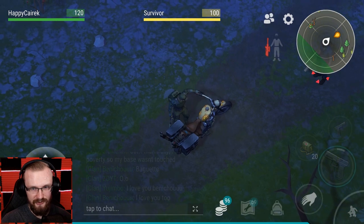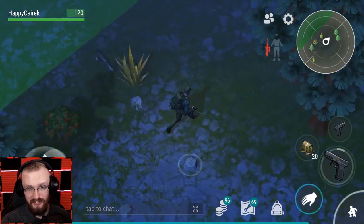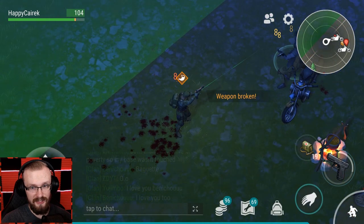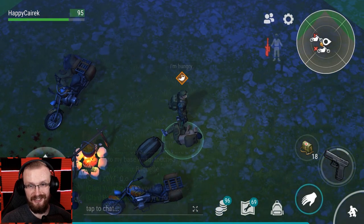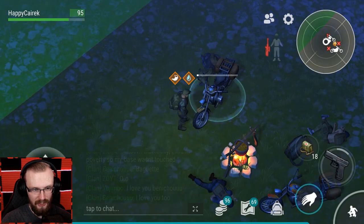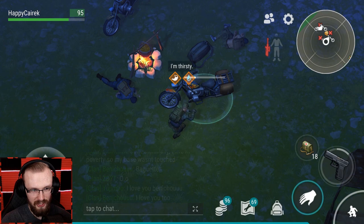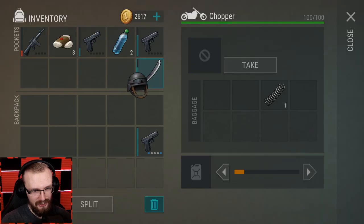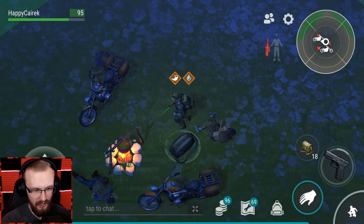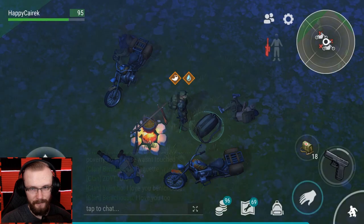Maybe this is the zombie event, so I'll try to go around and see if zombies will start attacking them. This dude just started attacking me first with no reason - but I was able to pop them. Zombies didn't spawn so maybe it wasn't the zombie event. Let's loot these dudes - got a little bit of items. Let me try to loot their chopper - maybe there's a full durability weapon inside. We got a Glock! He has a fire pattern on his chopper. I don't need helmets, I need shoes.